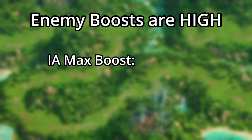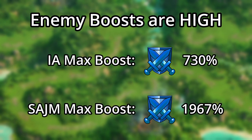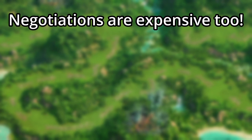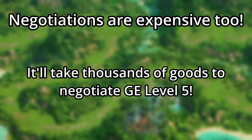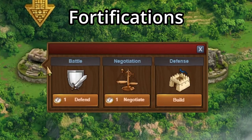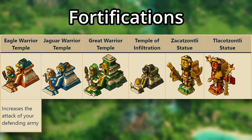The maximum enemy boosts in the Iron Age will be about 730%, all the way up to 1,967% in Space Age Jupiter Moon. That sounds hard, so what about negotiations? Well, those are extremely expensive in their own right, as at the final encounter it will take 78 goods per option of a negotiation. That means that it can take thousands of goods — maybe near 10,000 — depending on if you fail a negotiation. The only partial good news is that you can build what are known as fortifications to make your life easier.